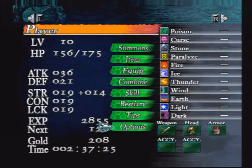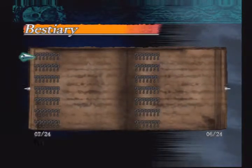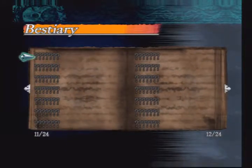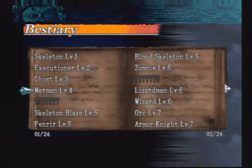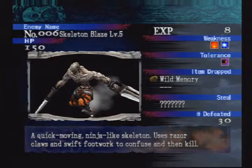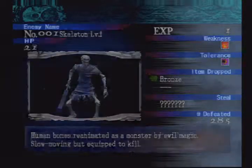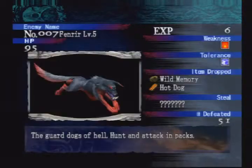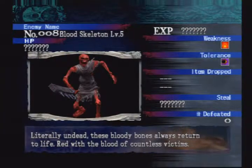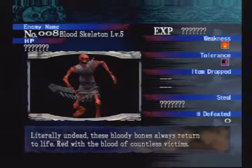I'm gonna look and see if it'll tell me in the bestiary somewhere. Something skeleton — is this it? No. Are they somewhere in here, or do I have to defeat them first? I might have to defeat them first. 'Literally undead, these bloody bones always return to life, red with the blood of countless victims.' Well, that really doesn't help.